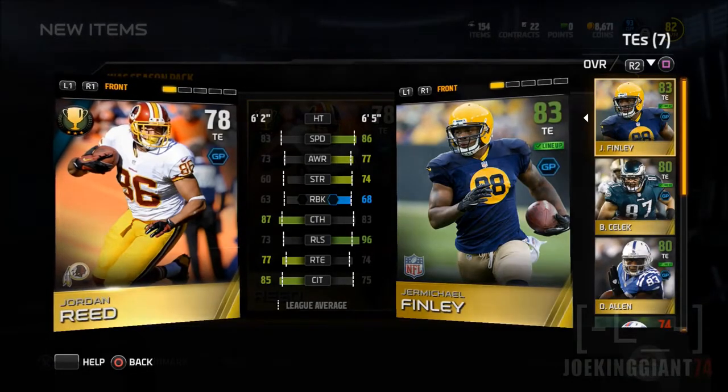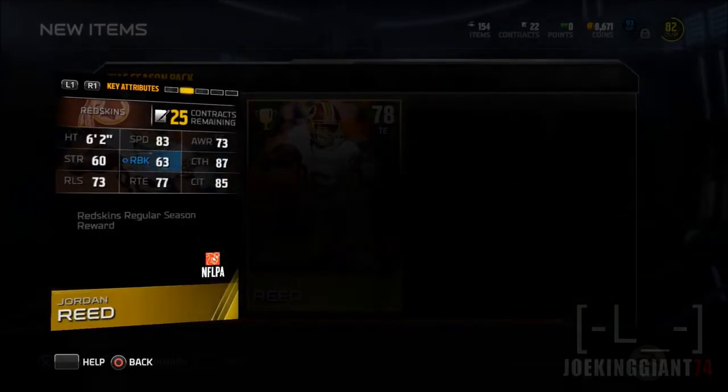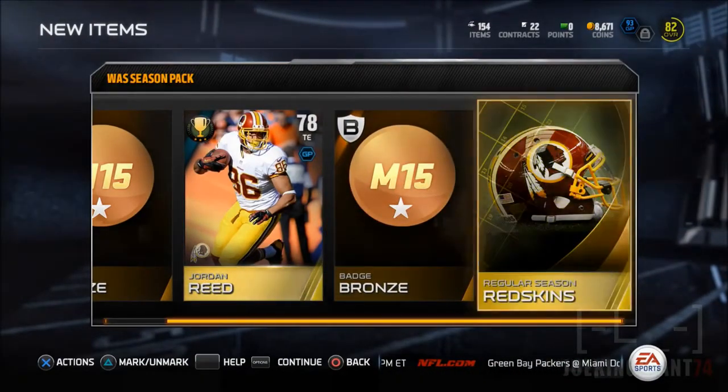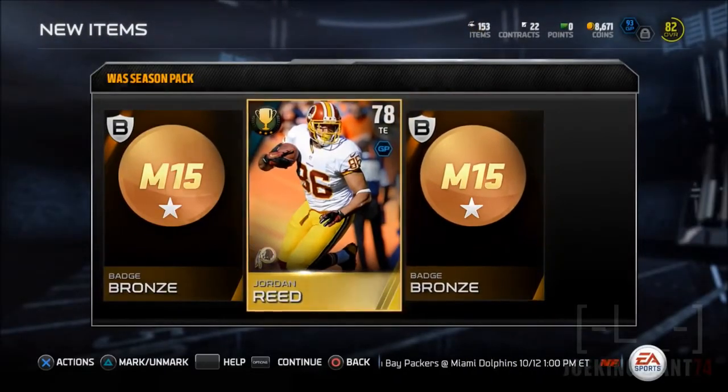Actually it's a good pickup. For those of you who are struggling to get a tight end and haven't gone with Michael Finley or somebody who knows how to catch, complete the Washington Redskins solo challenge and you will get a good tight end. He's pretty much fast and he knows how to catch. And there's the collectible — just add it to a set since you cannot auction it off.